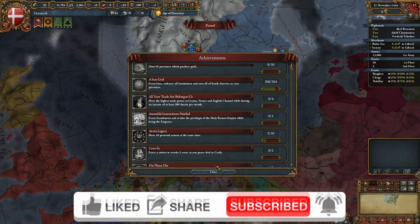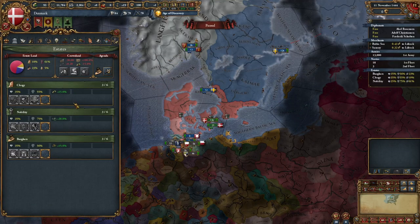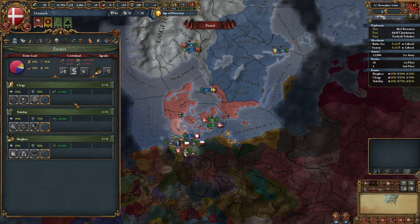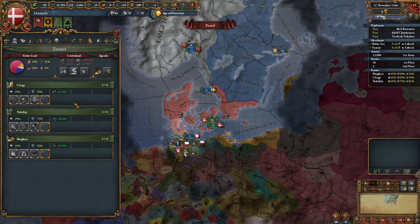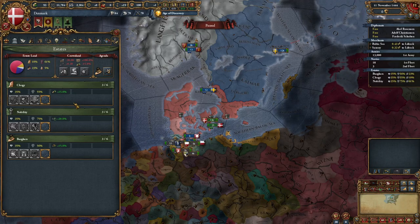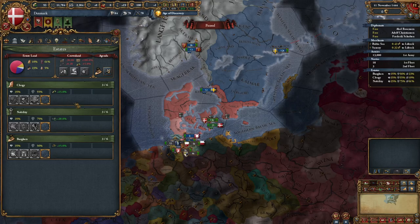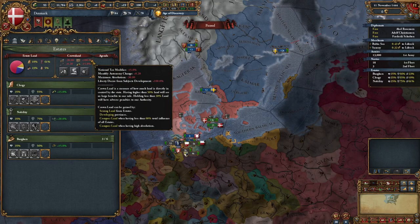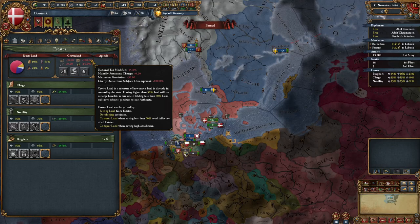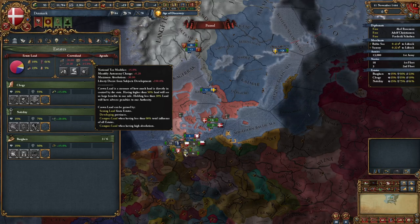Let's begin this guide by talking about the estates and privileges, because as Denmark, you can grant pretty much whatever you're comfortable with. There's nothing required or prohibited. That being said, there are five things you should keep in mind that'll make your life a little easier when picking privileges and playing Denmark.